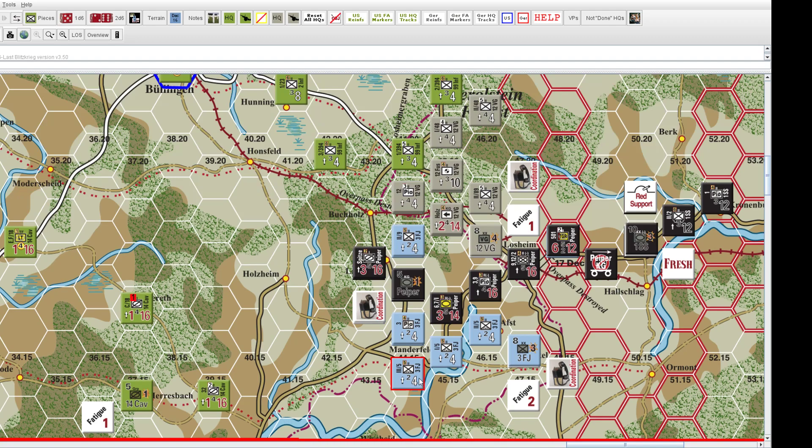Next is your movement value — this unit has a movement of four. Movement works pretty much like most games: you have movement points, you move through hexes, they cost what they cost. An interesting characteristic in this system is that units often have two sides — a march side and a combat side. If we flip the unit over, he goes down to a one action rating, has no assault arrow, but has an eight movement, so he can move faster but is ineffective in combat.